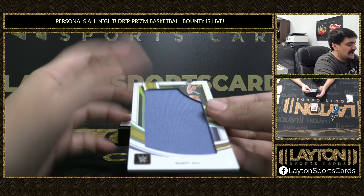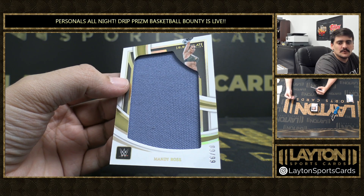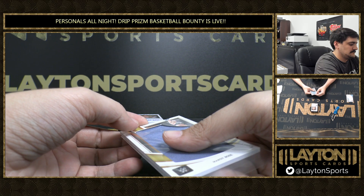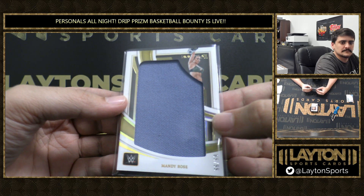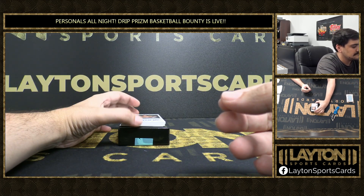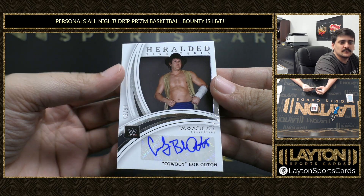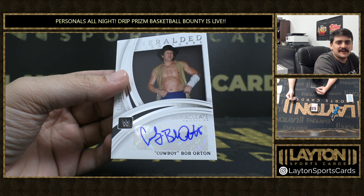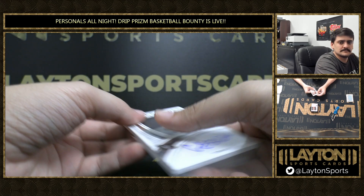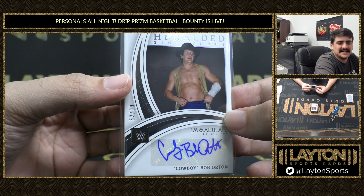We've got what looks like a mat relic, numbered to 99, it's going to be Mandy Rose — floor relic, Mandy Rose. Assuming that's a mat relic — yeah, ring canvas. We've got an auto to 99, it's going to be Cowboy Bob Orton, Heralded Signatures. Any relation to Randy? It's his dad — oh nice, that makes sense — 52 of 99 on the cowboy.